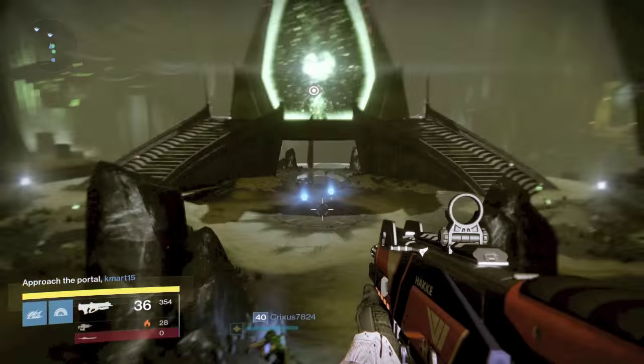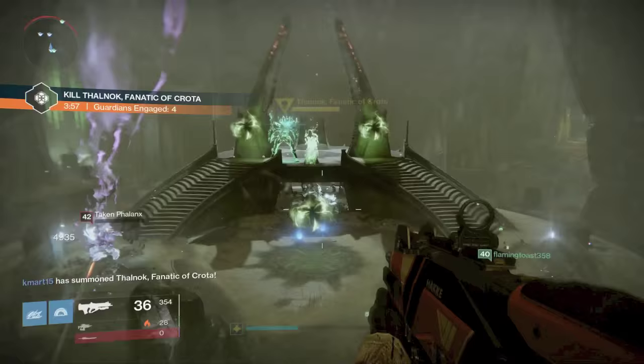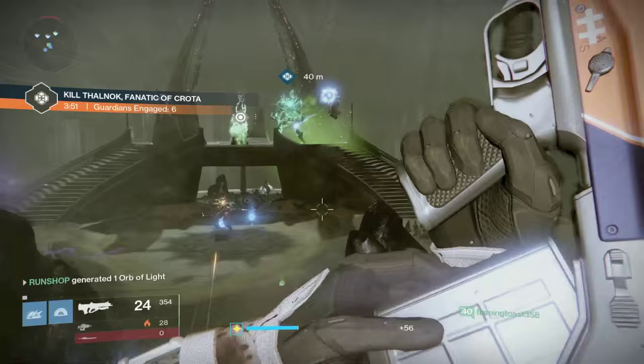Crota's return to Destiny, or at least little baby wannabe mini-me Crota. This week's Court of Oryx boss — you drop an antiquated rune. It's really not too bad of a fight. There's just going to be some annoying Taken Phalanx that you've got to get rid of. I would suggest taking out the wizards possibly first and then worrying about the Phalanx.